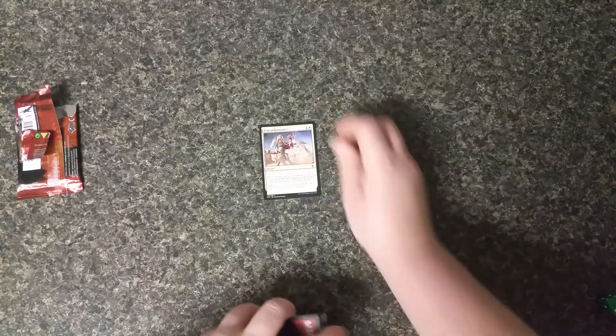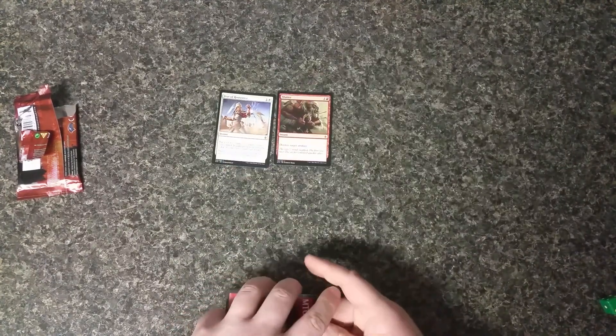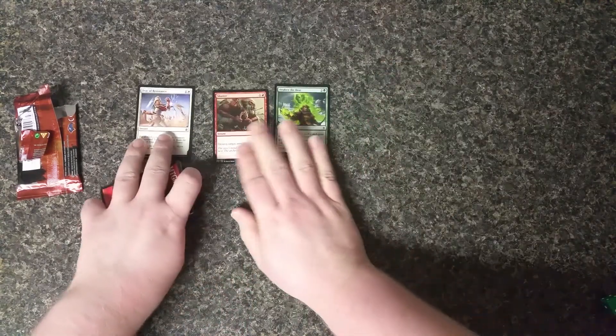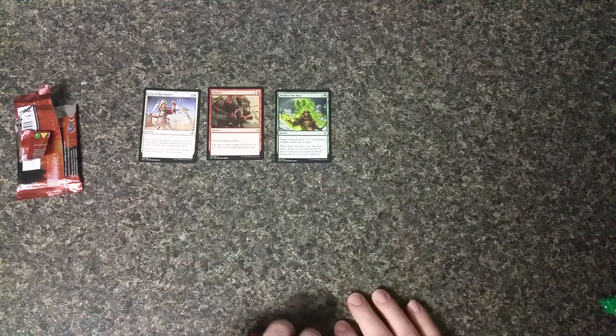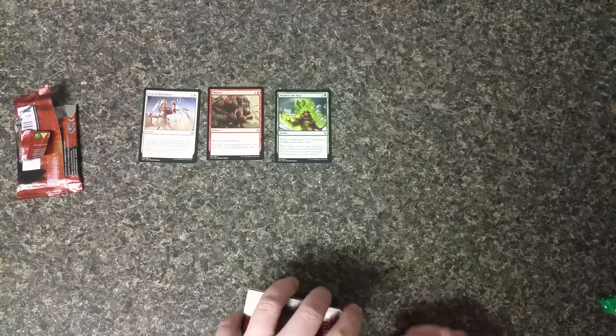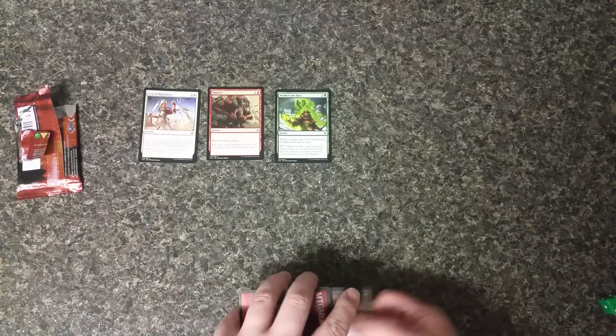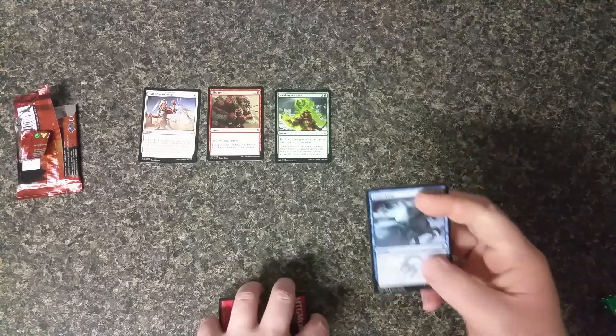Feat of Resistance — plus one plus one, encounter and creature control, protection from the color of your choice. Always nice. Shatter, good for getting rid of artifacts. Awaken the Bear, actually one of their better cards. It's not as good as the one from the original Mirrodin — it was one green, creature gets plus three plus three and trample — but they can't just reprint every card.